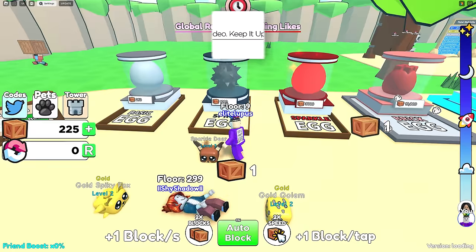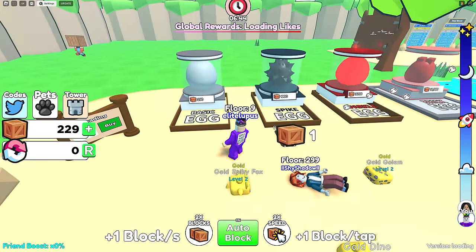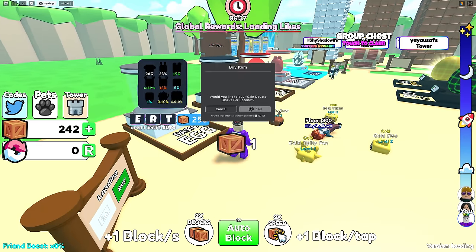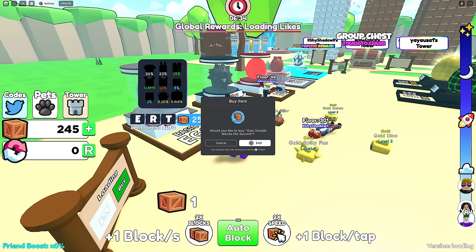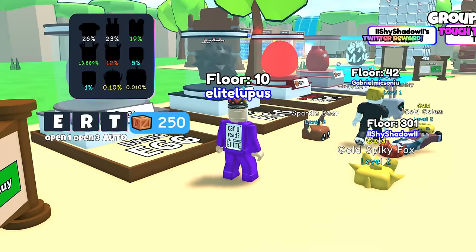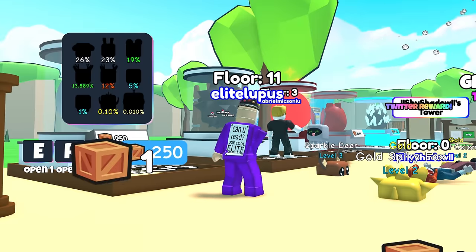I want to grow it quite high. These actually cost a lot, and I need 14 more. Two times the blocks — we need this. We want to beat this guy here; he's hitting really, really high. I think you can change the blocks' appearance as well. Two times speed — now that's what I'm talking about.